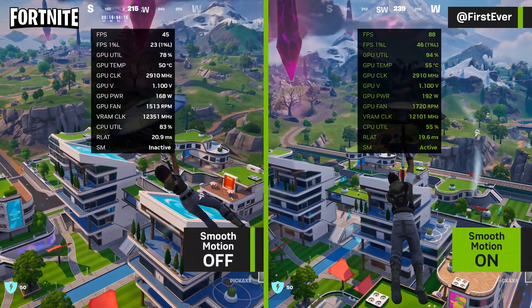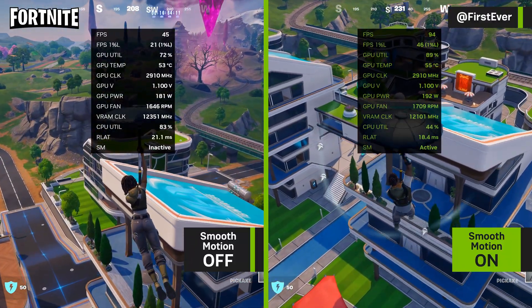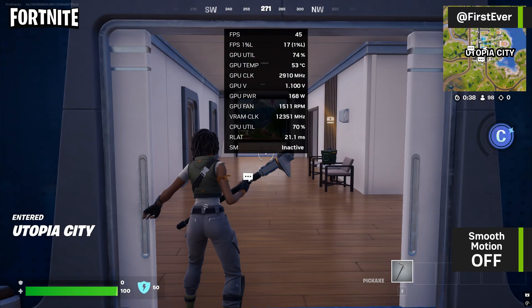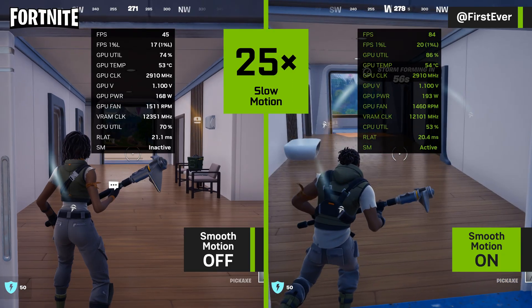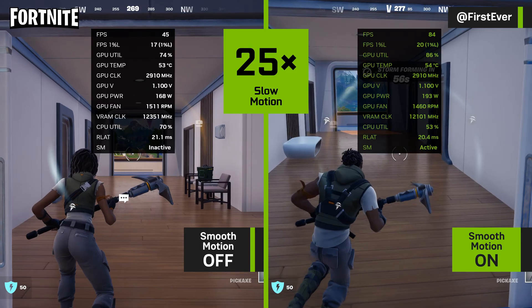As you can see, latency remains nearly the same, but the frame rate effectively doubles. And personally, the game just felt so much smoother. Let's slow it down to see if motion clarity and fluidity actually improved. So yes, smooth motion really makes a difference, even in a modern title like Fortnite running on UE5.